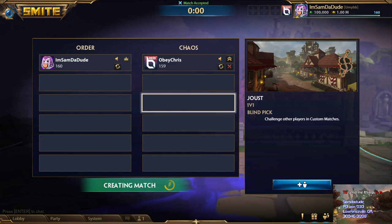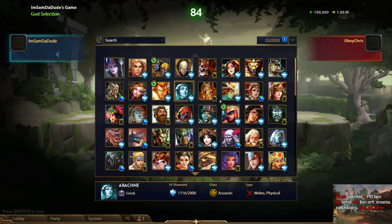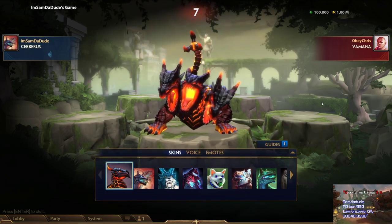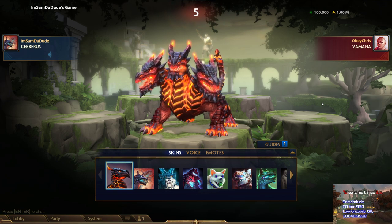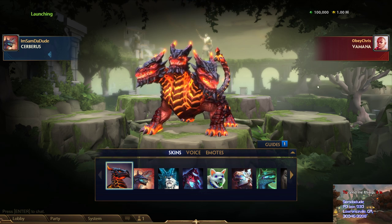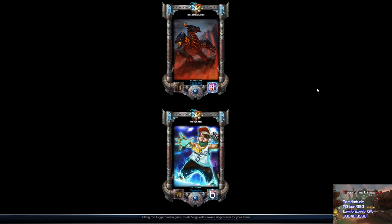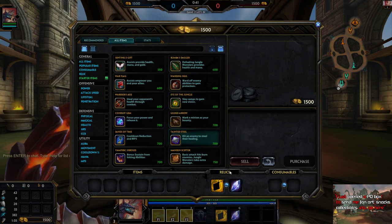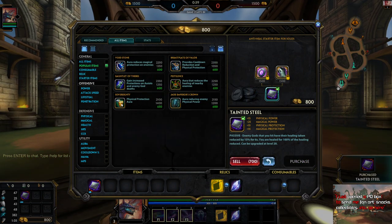Yo, what's up boys, more SMITE content coming. Tainted Steel got omega buffed - just absolutely absurdly overpowered - and I'm gonna show it off here in combination with Vamana and Cerberus. Vamana because when he ults he's gonna be healing a ton, and Cerberus because my passive steals some life steal that he's getting and gives it to me.